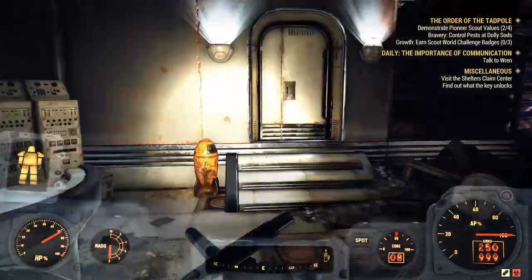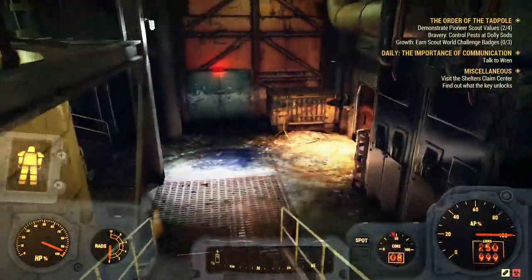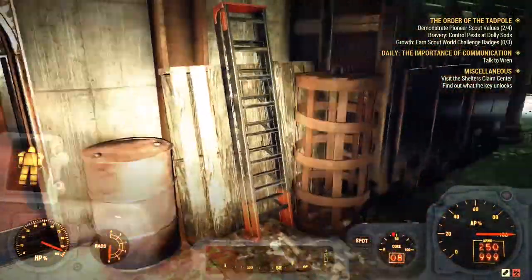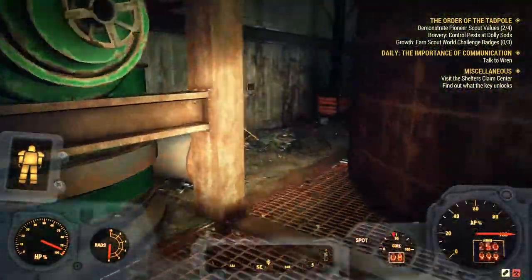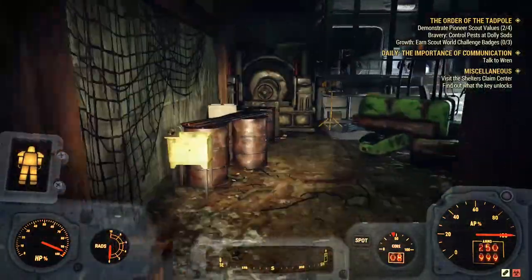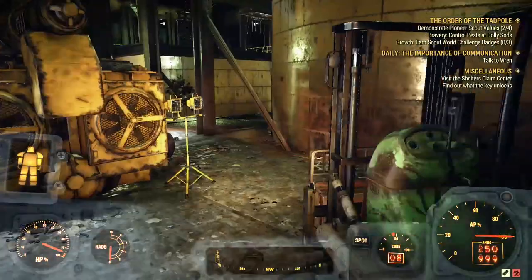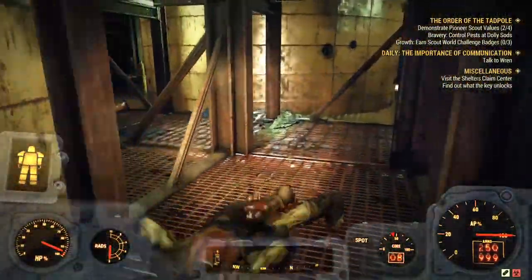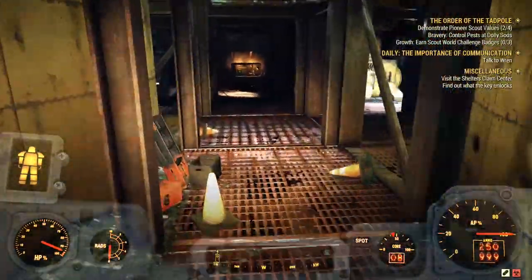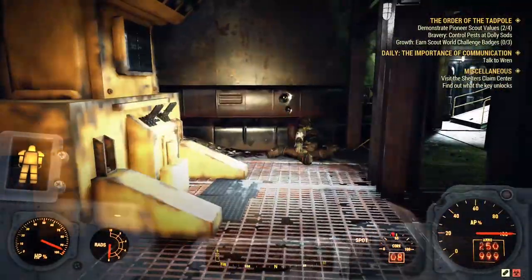Inside, look around and kill any super mutants you see. I fully cleared the building and got one legendary indoors but none in the yard. Typically you can get two or three legendaries, and if you're really lucky even four from this place.